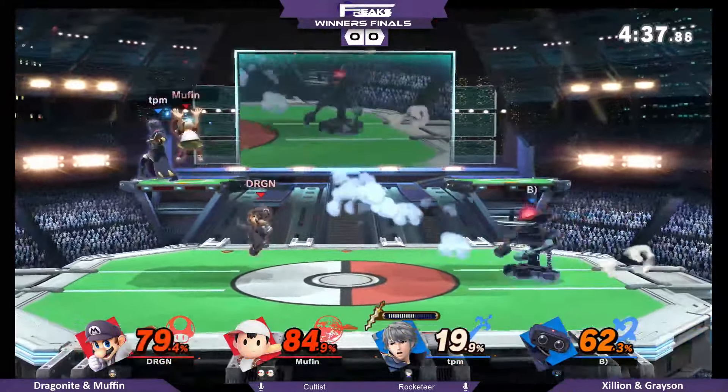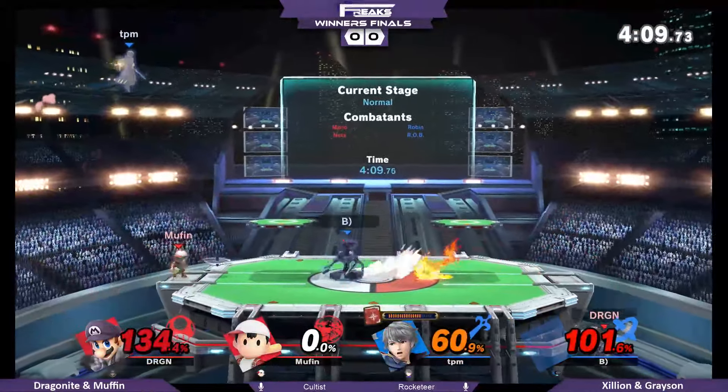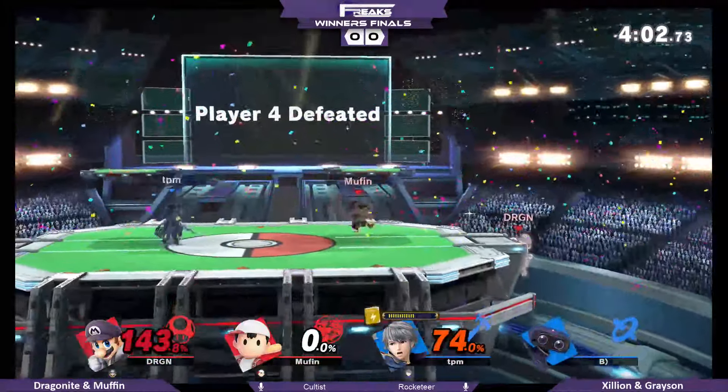I actually have Dragonite right now. If they take out Dragonite and get Muffin in the same vicinity, it's gonna be — Mario's cape is so scary with Robin. Nothing really changed between Smash 4 and Ultimate with the cape; I think they actually reduced the end lag on it. That's gonna be Muffin and Dragonite in the corner. Muffin was forced to jump there. The back there is gonna take Grayson.